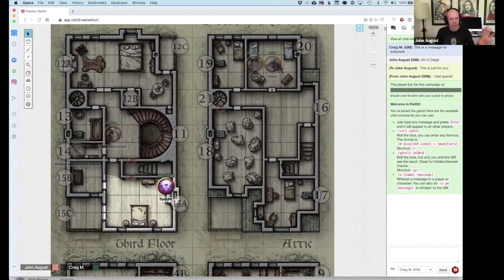If I were designing this interface, I would make it clearer what layer you're in — like a colored outline around this area to let you know what layer you're on. But you do get used to it pretty quickly.